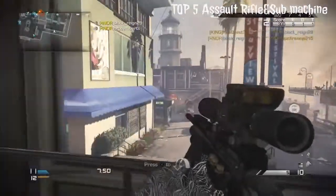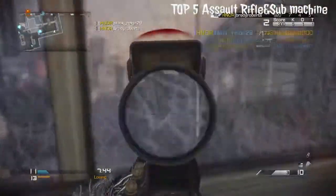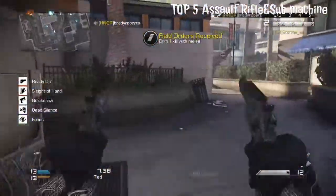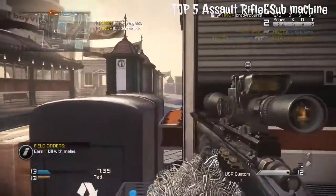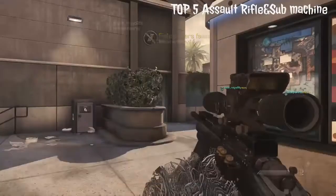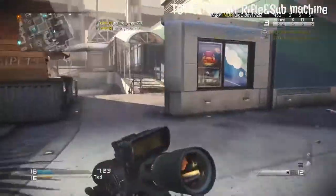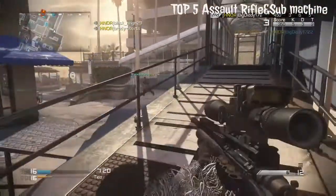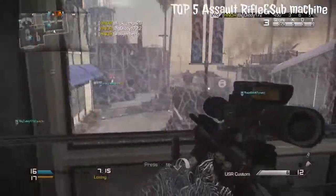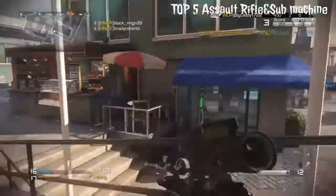Number two best assault rifle ever is the AK-47 from Modern Warfare 2. That assault rifle was a beast — it was real fast, real strong, took out enemies really quickly. If you put FMJ on it, and I believe silenced as well — two attachments made it overpowered. Even regular FMJ on the gun was beast. That was probably one of my first nukes in Modern Warfare 2, using the AK-47 with the FMJ attachment.